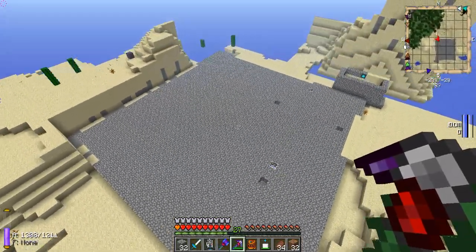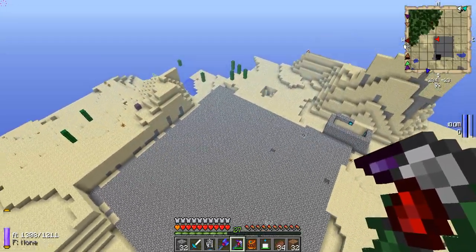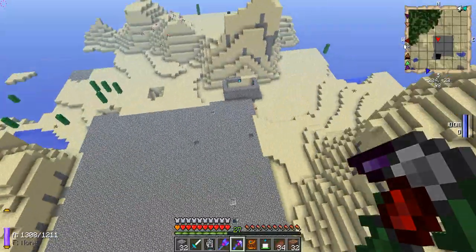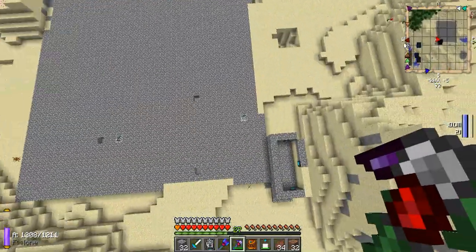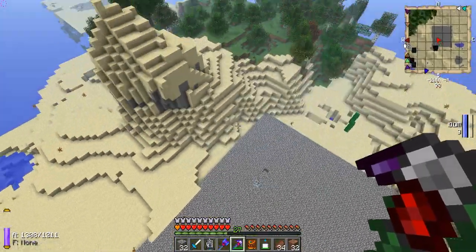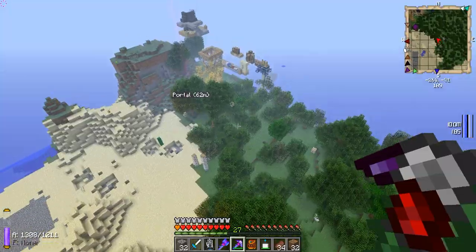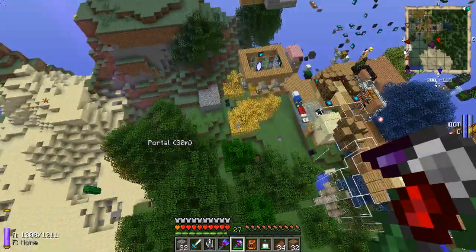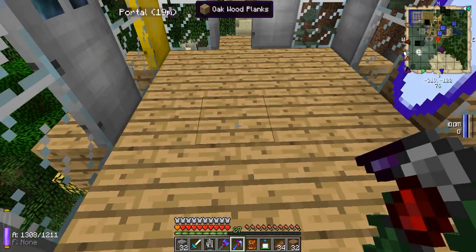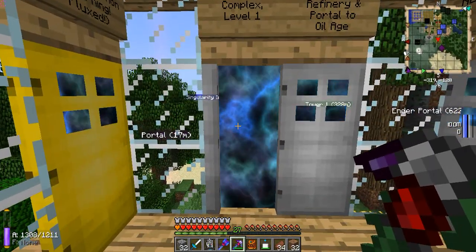It's an old quarry that I dug all the way down to bedrock — I think this was a 40x40 quarry. After I was done with it, I thought, you know where would be a good place to put a massive industrial complex? Underground, in this perfectly square hole I made. After extracting all the resources, I layered it with floors made out of cobblestone, put some wrath lamps in there to light it up, and used it as my fusion reactor complex.